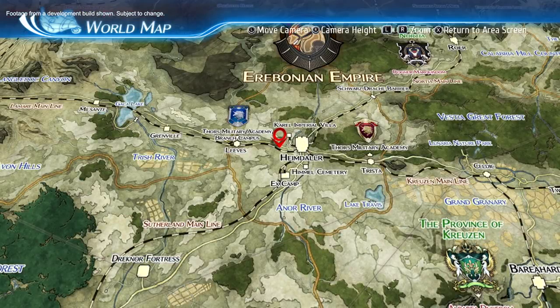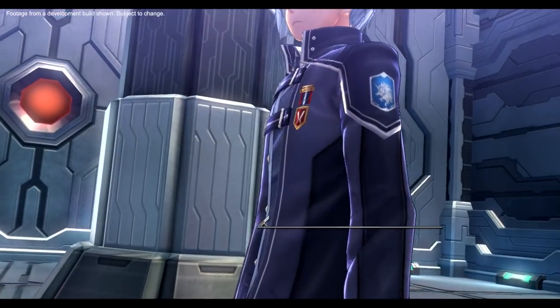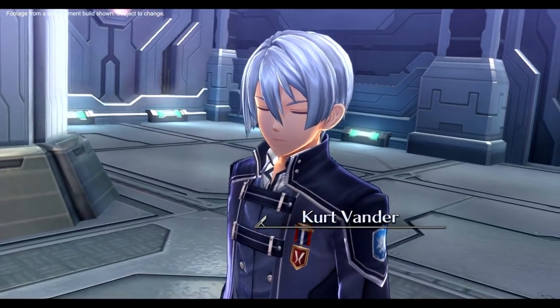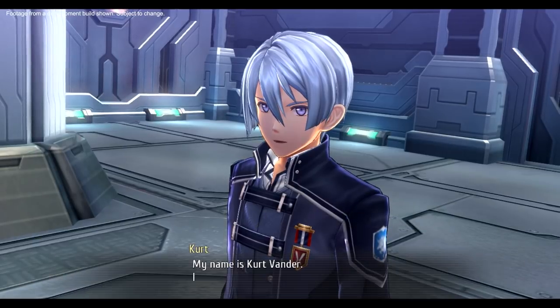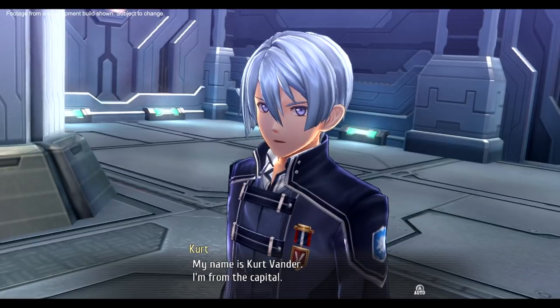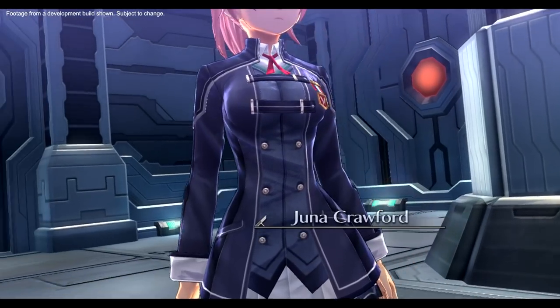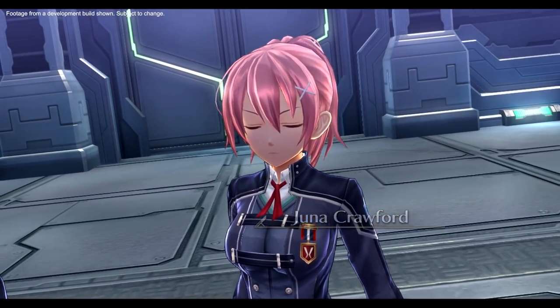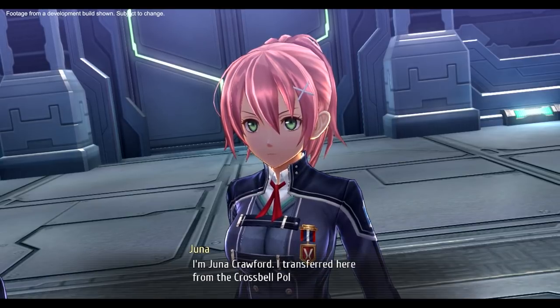Now, before we go any further, let's meet the characters that you will be spending most of your time with in Trails of Cold Steel 3. Introducing the new students of Class VII. My name is Kurt Vander — I'm from the capital. I'm Altina Crawford. I transferred here from the Crossbell Police Academy.